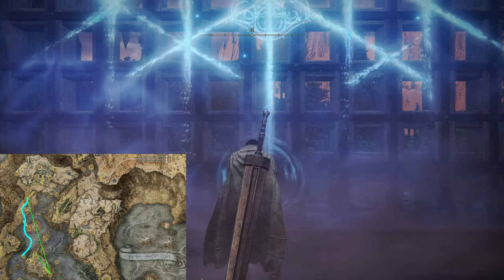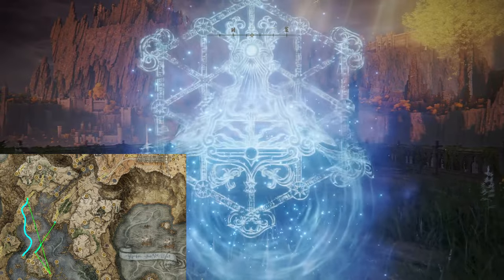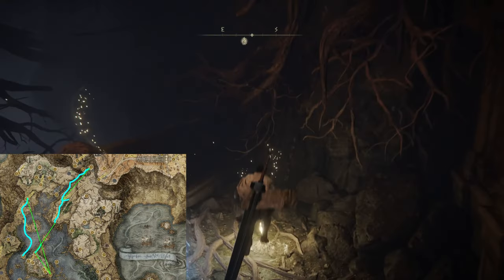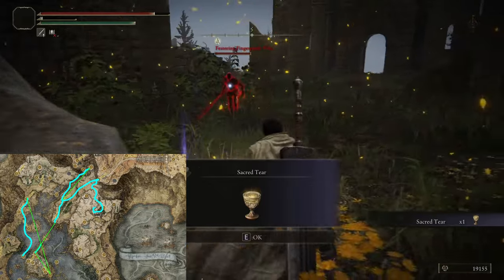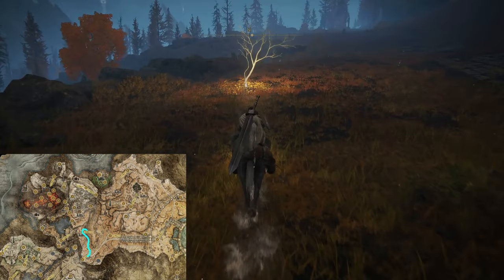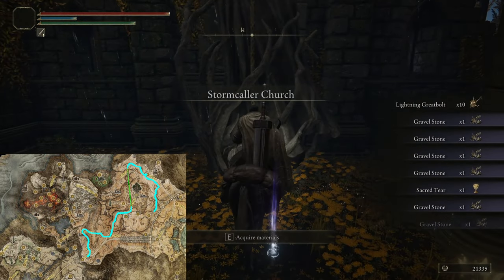We return to Raya Lucaria and use the Key to get to the Main Gate where you can get another Golden Seed in the north-east. Then use the Key again at the North Eastern Sigil and make your way to Bellum Church for a Sacred Tear. Head down for a Golden Seed and a Smithing Stone 5. Then teleport back to the Church and make your way to the Dectus Lift Grace. Before we use the Lift, we go to the Church of Inhibition and collect yet another Sacred Tear. Now we return and use the Grand Lift of Dectus. On the Altus Plateau make your way to the Erdtree Gazing Hill and then north to collect the Golden Seed. Use the Teleporter on the bridge and collect the Village Grace. We'll be collecting another Golden Seed and Sacred Tear before teleporting back.